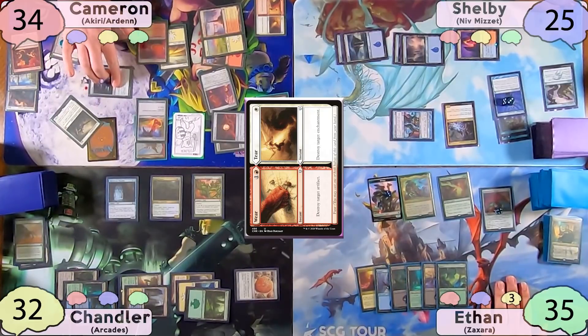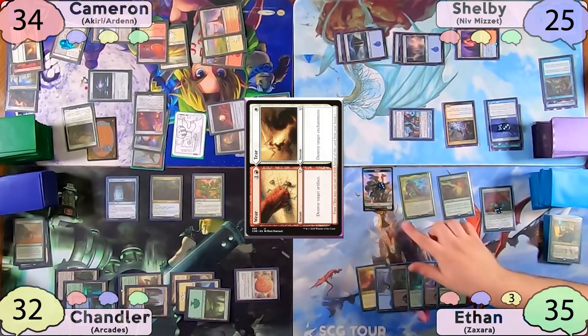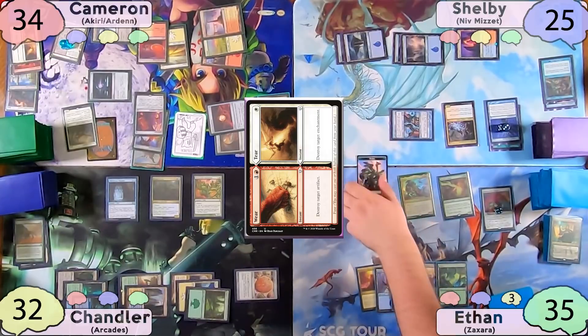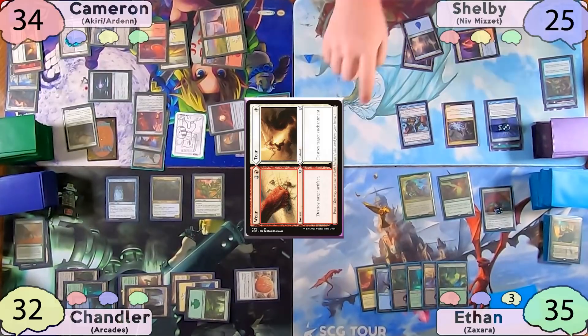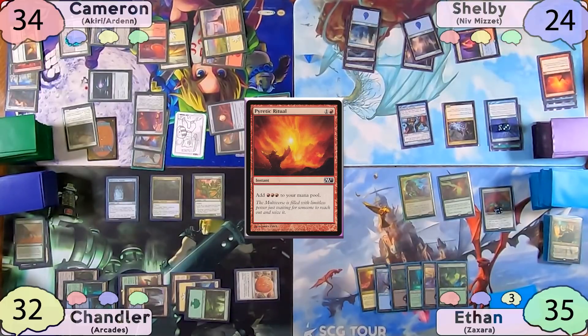Cameron then moves to combat and swings a ten-power Vigilance First Strike Akiri at Ethan, who chump blocks it with his 3/3 Hydra. The turn is then passed to Shelby. He plays yet another Island, and Ethan asks how he's going to get the red to cast Niv-Mizzet. Shelby answers with a Pyretic Ritual — getting three red off of it — then taps for three blue and casts Niv-Mizzet.